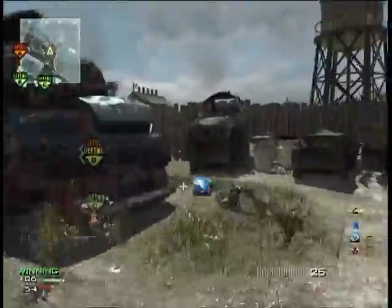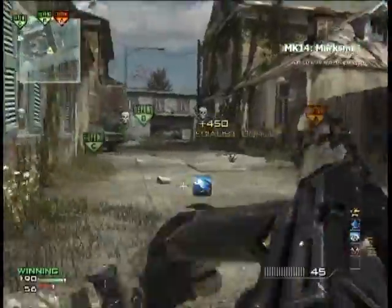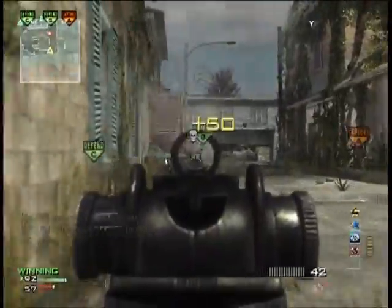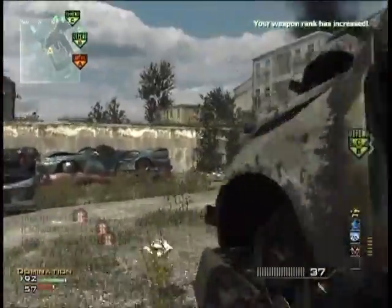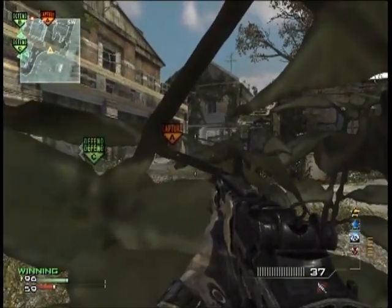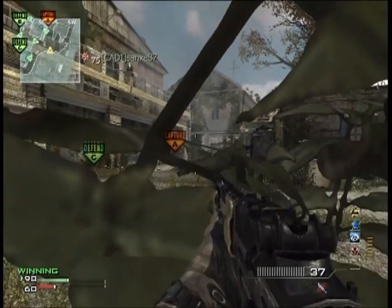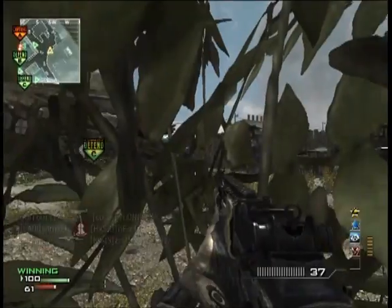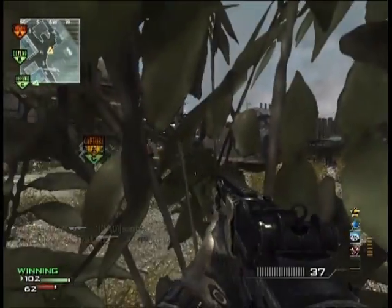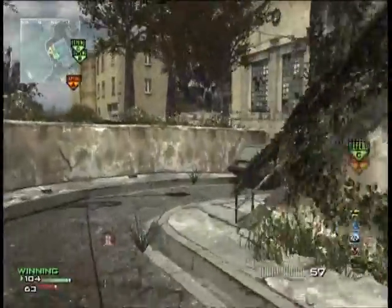They appear to be spawning on the back side, so I'll chill around here. There's a little kill - this is where Quick Draw comes in massively, because hip firing with this gun you've just got to be lucky, simple as that. I kill him and then I run away. The reason I do that is because when they check their kill cam it looks like I've run away from that spot, whereas I haven't - by the time the kill cam finishes I'll actually run back.